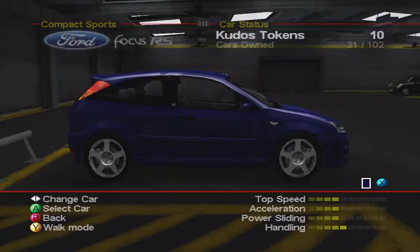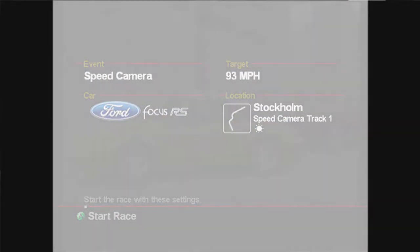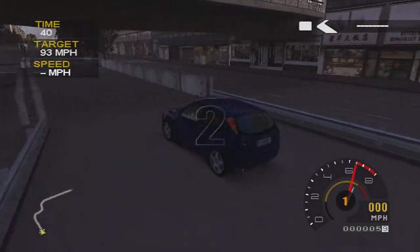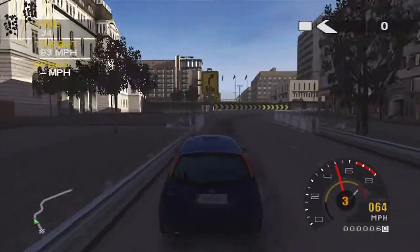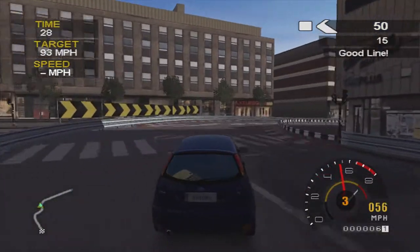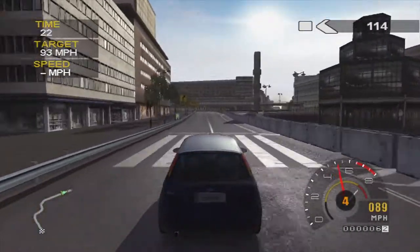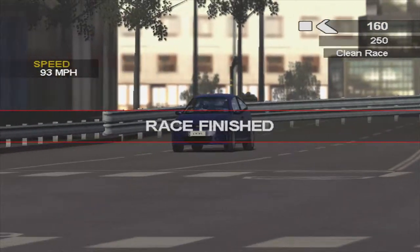Now this speed camera is one of the infamously hard ones in this game. You have to hit a certain speed whilst going through a speed trap. On expert it's 93 miles an hour and on hard it's 88 - that five mile an hour difference doesn't seem like much but it definitely is, because I don't even think you can get 94 miles an hour. This took me about four or five attempts, and in the past it's taken me longer. I managed to just get 93 miles an hour - got 92 a couple of times, but 93 is quite difficult.